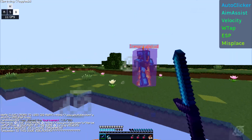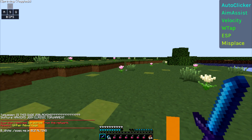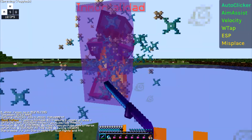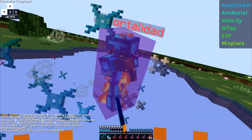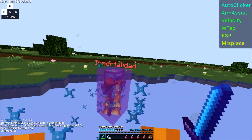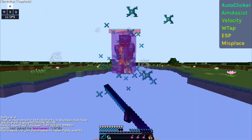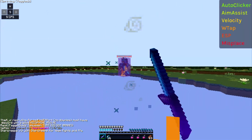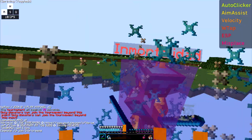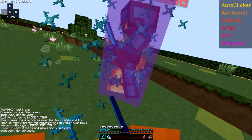I feel like the aim assist doesn't have any randomization because my cursor is just pulling into the center of the entity, which is kind of weird and seems blatant to me. I have the speed at 3 - I changed it from 4 to 3 to test out how it is when you put it low. Other than that, I would say it's pretty good. This ghost client is kind of an alternative if you guys don't want to buy something much more premium and expensive like Vape. Vape B3 isn't really a ghost client - it's kind of in a category of its own because it's like half blatant and half ghost.